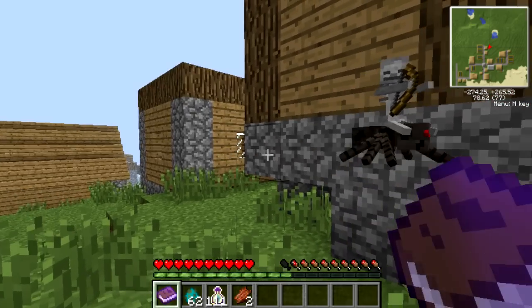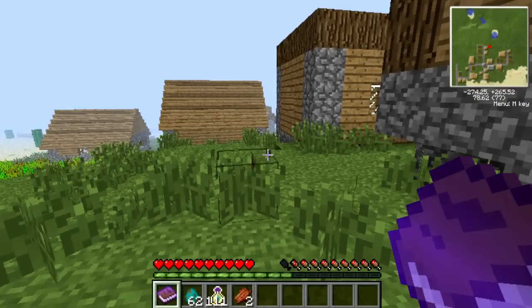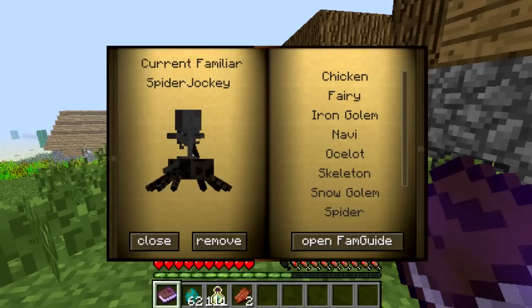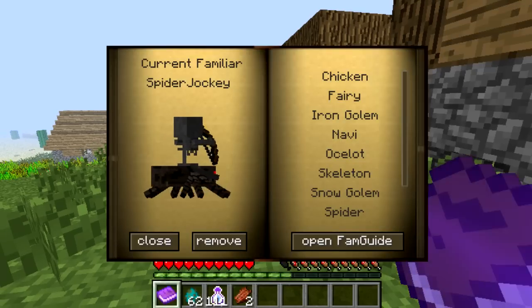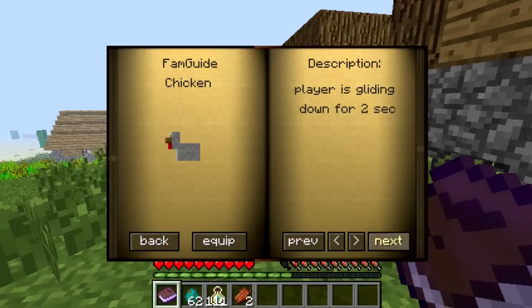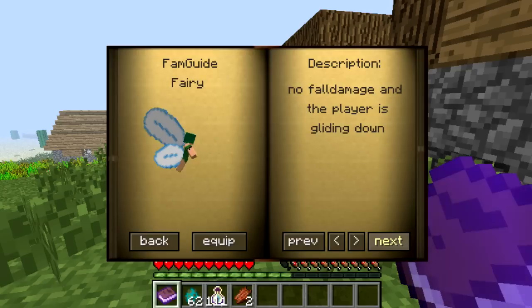This is my familiar right now — it's called a Spider Jockey. What you need to do to get a familiar is you need to make the Familiar Guide. You open it up by right-clicking, and these are all of the familiars you can get. They each have special powers.